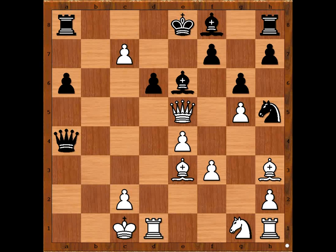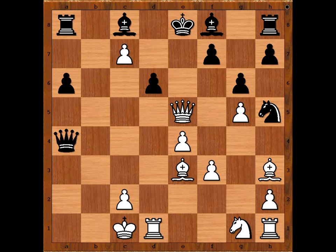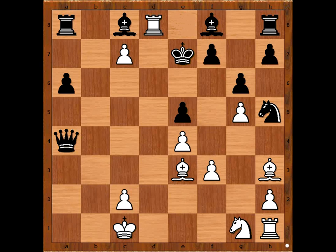If Bishop to E6, Queen takes rook, and after Bishop takes Bishop, Knight takes Bishop — White is winning, but the game would last longer if Bishop to E6 was played. Black captured the Queen with the pawn. White plays the obvious move: Rook to D8. King to E7, and there is checkmate in one — Bishop to C5, check, mate.